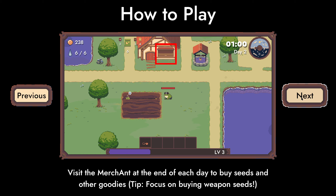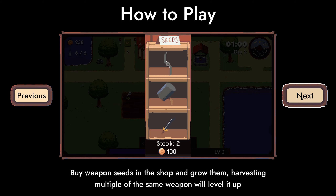Visit the merchant at the end of each day to buy seeds and other goodies. Focus on buying weapon seeds — buy weapon seeds in the shop and grow them. Harvesting multiple of the same weapon will level it up.